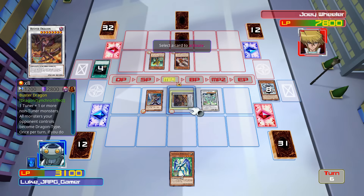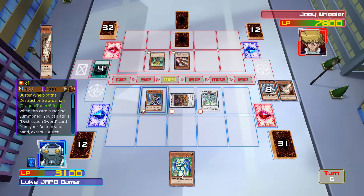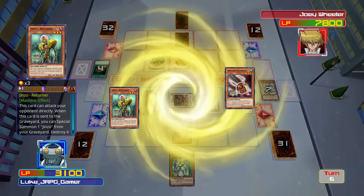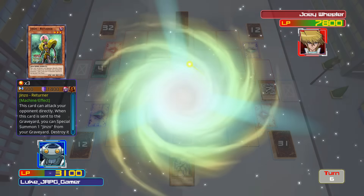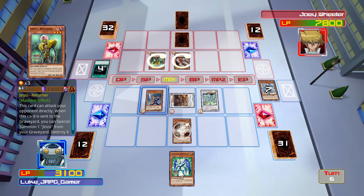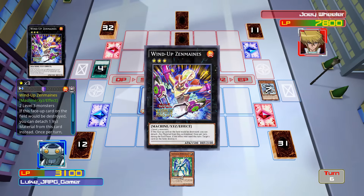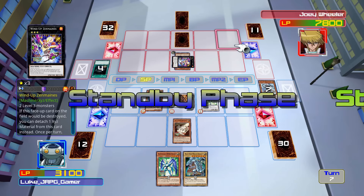Alright, activate you. Now, equip. I've had the Dragon Buster card — he can't summon from the extra deck.